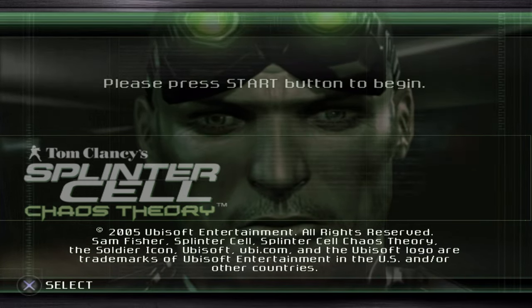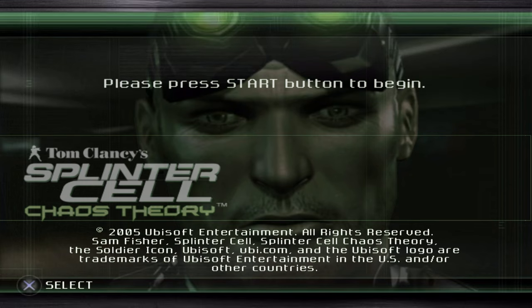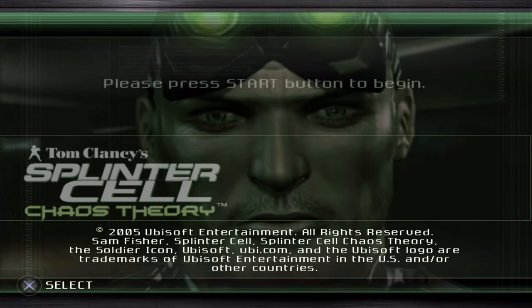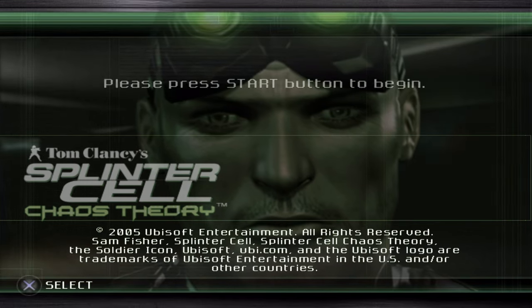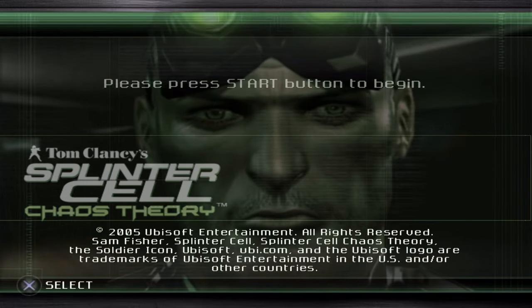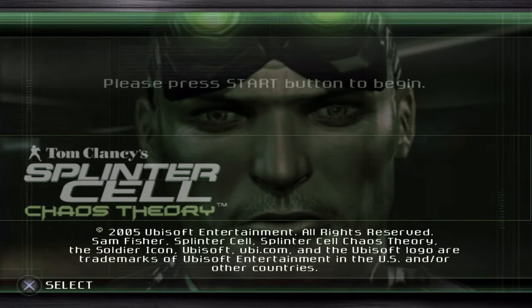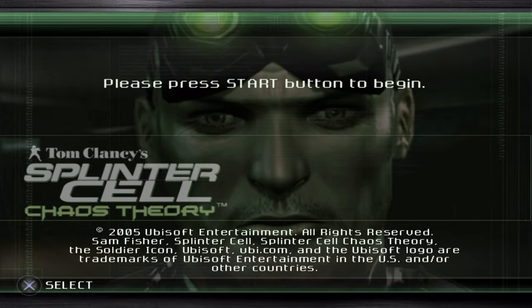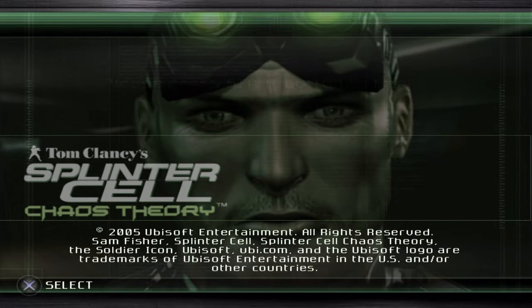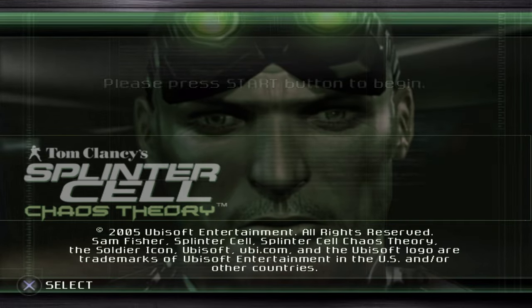Welcome to my walkthrough for Splinter Cell Chaos Theory on the PlayStation 2. This is a completely different game than the Xbox and PC version — same levels, same audio, same cutscenes, however the interiors, layout, and sections are all completely different, so it's essentially a brand new Splinter Cell game. Smash that thumbs up, leave a like, and comment below what is your favorite Splinter Cell game. We're going on the hardest difficulty, as stealthy as possible, achieving 100% with as little knockouts as each mission will allow. Those are the parameters — it's go time.